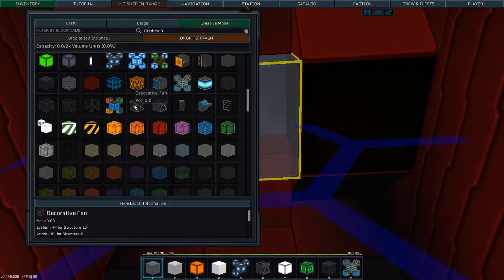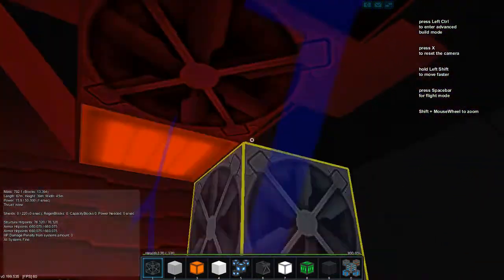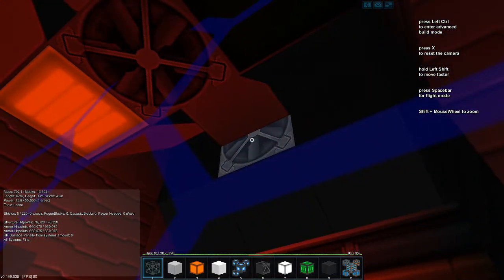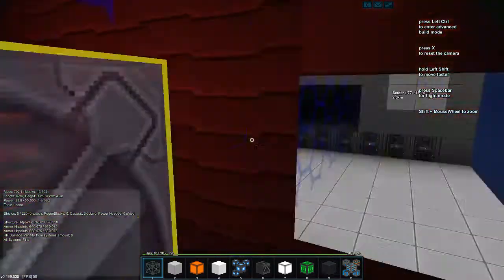Let's throw a decorative fan in here, and it's going to simulate... we're going to say it's used for pulling oxygen in and out — pressurizing and all that.